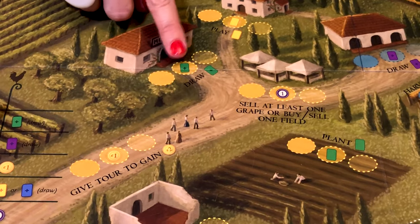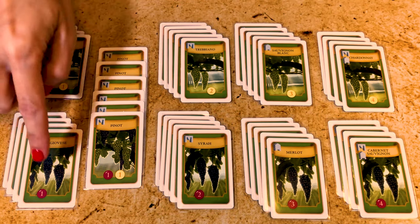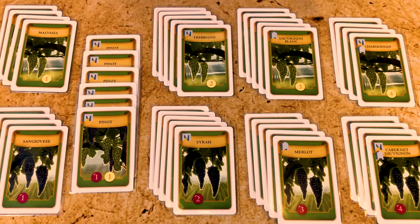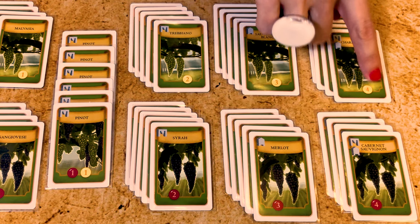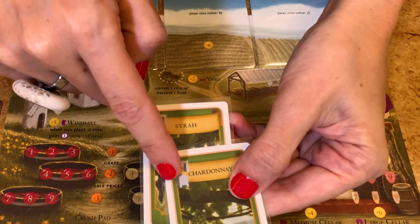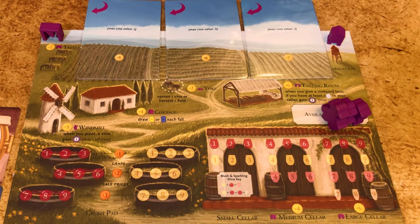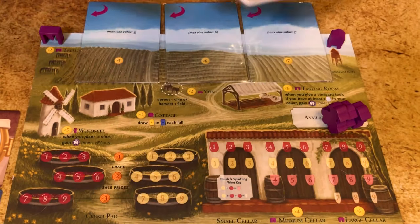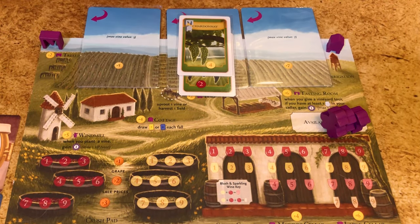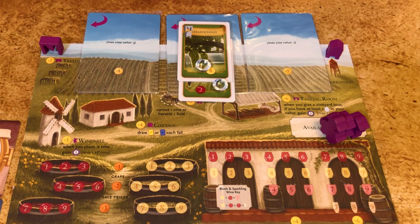Here you can collect more vines — pick up two vine cards if you're the first. There are nine types of grapes, half red and half white. As they get higher value they also have higher requirements — no requirement for those worth one, but you'll need trellis and irrigation before planting those of value four. Here you can plant one vine or two if you're the first. Some vines have the building symbol and require a trellis or irrigation before planting. Each field has a maximum capacity of five, six, or seven grapes respectively. Place the vine card face up on the field of your choice, making sure not to exceed capacity. Once placed, add a glass token on it.